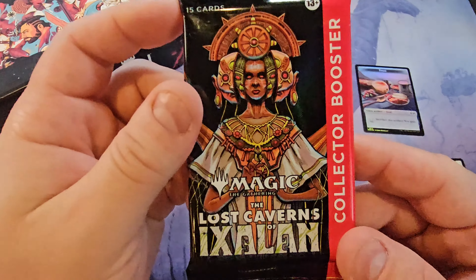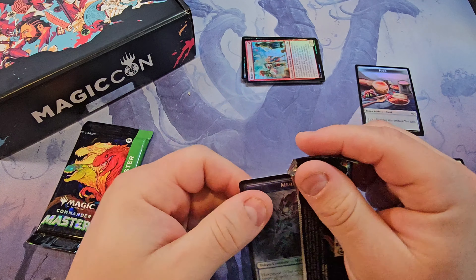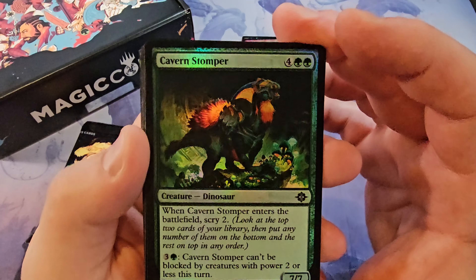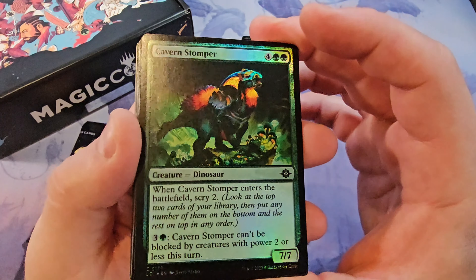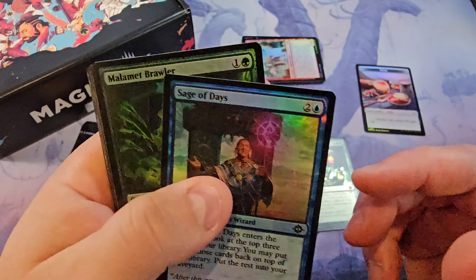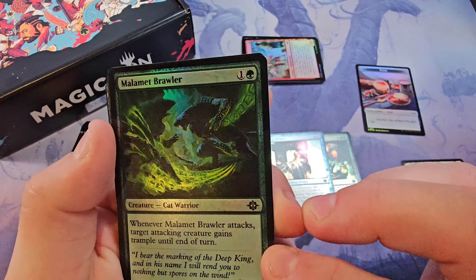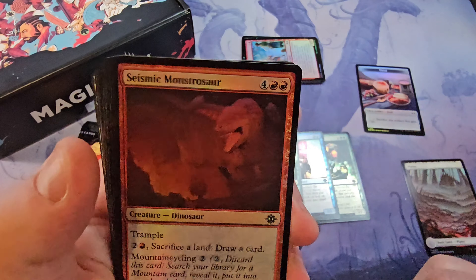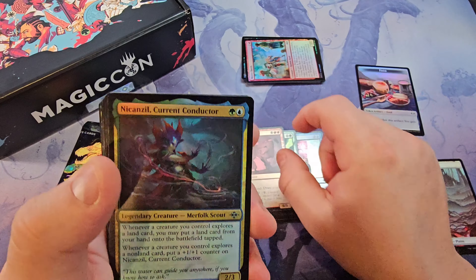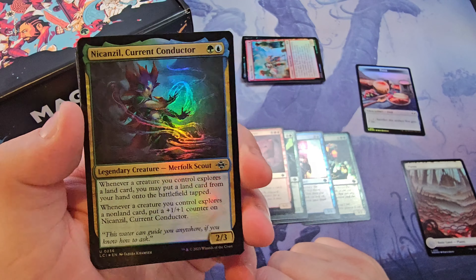Alright, next up let's do the Lost Caverns of Ixalan. Maybe I'll get the order right this time. You can already tell it's backwards from the previous pack. Cavern Stomper — good old dinosaur. Sage of Days. Brawler. Another dinosaur — not saying much because there were a couple of them in this set. Pretty card. Lovely Mirror Folk.